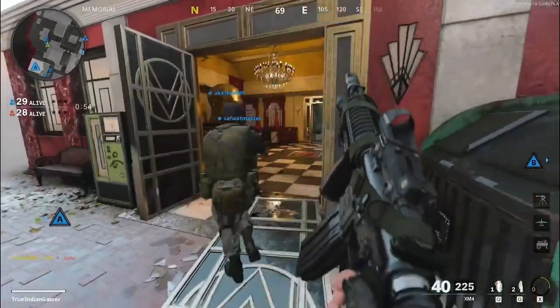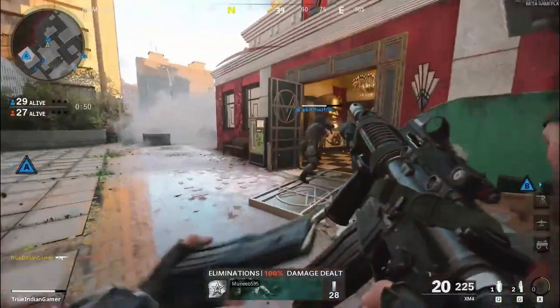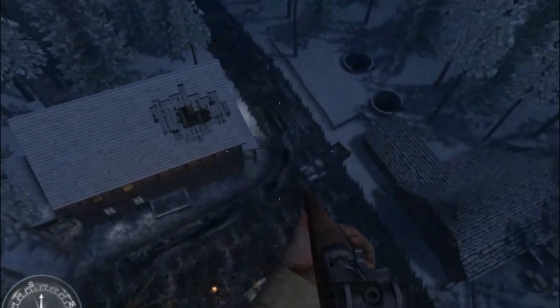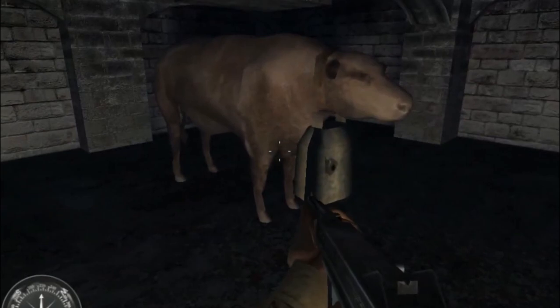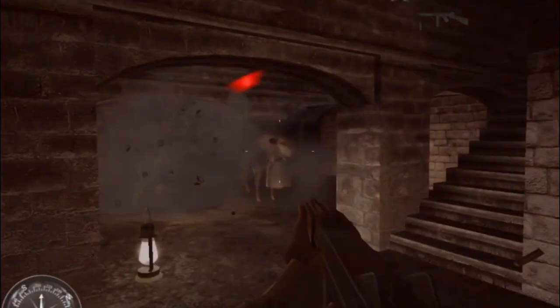Some of you may already know that the Call of Duty franchise loves to hide easter eggs outside of the game's boundary. One such easter egg is a giant cow that you can find outside the game map level called Crossroads in Call of Duty United Offensive. The reason for its existence is unknown — perhaps the developers just wanted to give players a random easter egg to find.